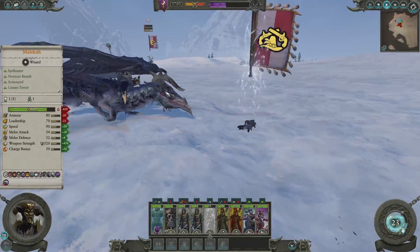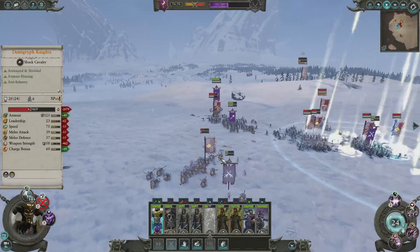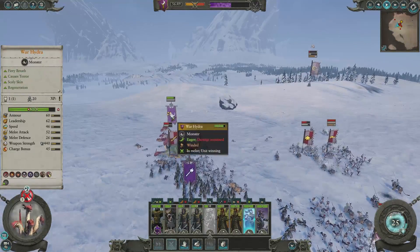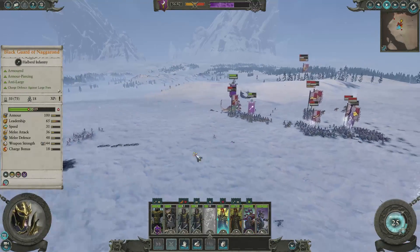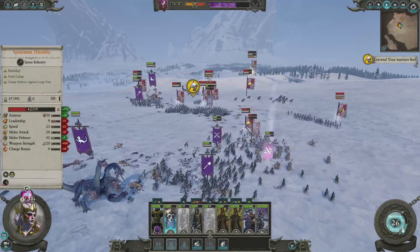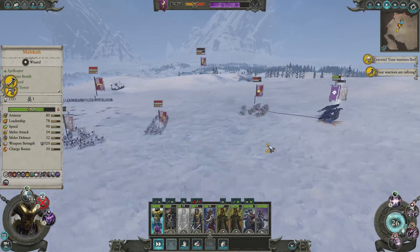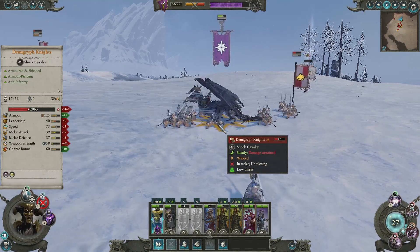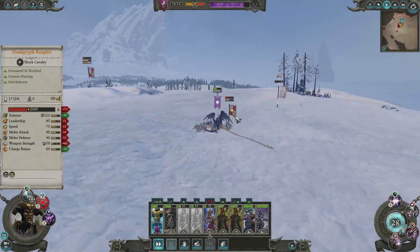Our war hag is coming down. Our dragon is hungry and ready for some flesh. We have already lost one unit though — I think that was the one that got hit by the artillery. Our War Hydra is attacking the great swords alongside the Black Guard of Nagarond. Malekith is going to go straight for the Demogryph knights and we're going to see a big charge here — but these Demogryph knights are not going to be happy about that. Actually Malekith has taken a bit of damage from these guys. Holy crap, we need to get out of there.